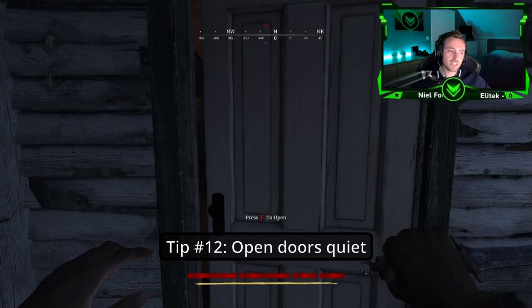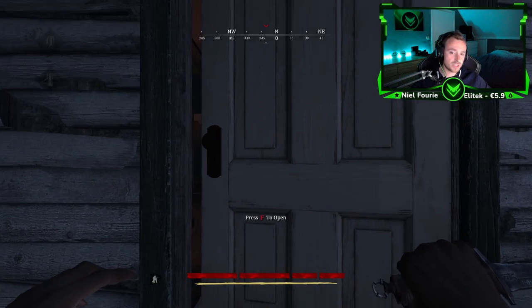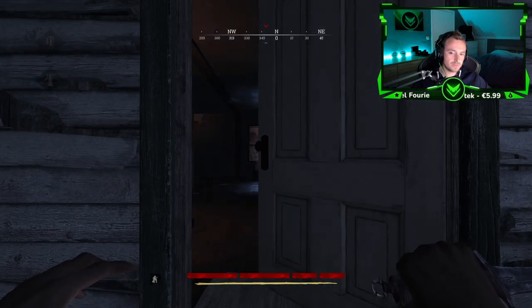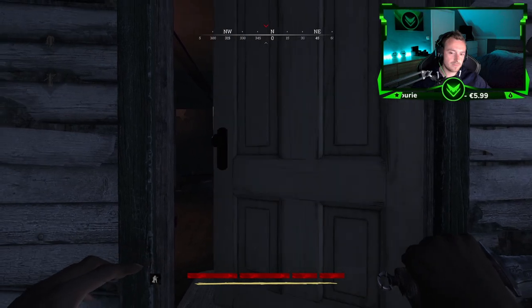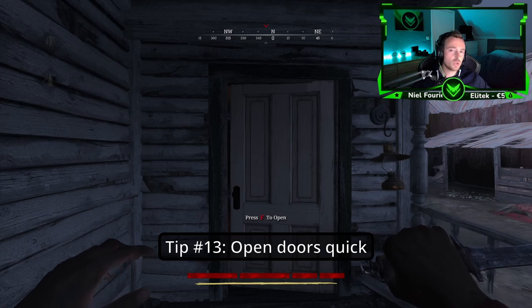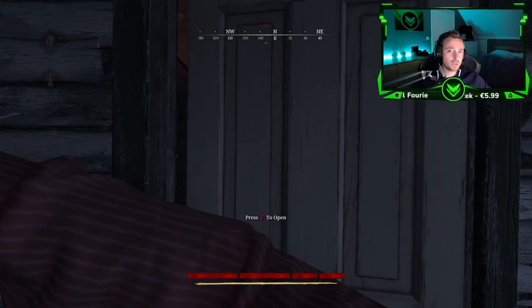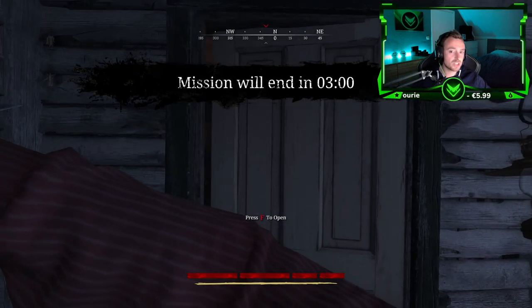Tip number twelve: How to open up doors quietly — that is if you crouch and then open the door. Tip number thirteen: How to open up doors fast — you basically just melee the door.